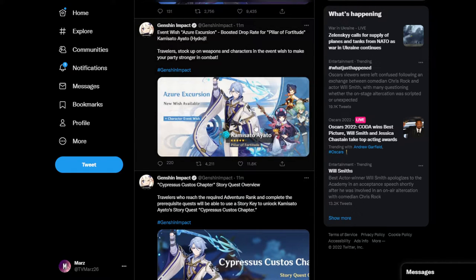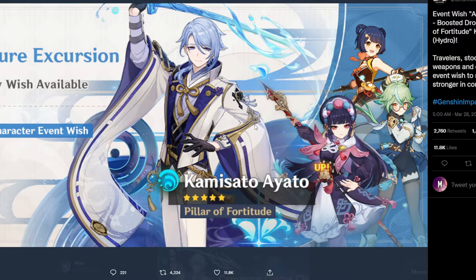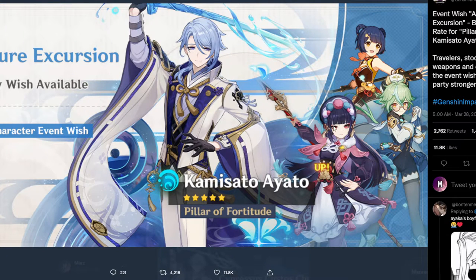Obviously we have the actual banner for Kamisato Ayato here and it looks like we are going to see Yunjin again. That is incredible. You also have Xiangling as well as Sucrose. This actually is a pretty good banner.